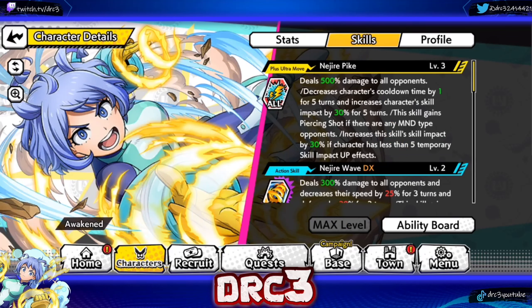Her plus ultra move is an attack-all, and I think this might genuinely be one of the strongest plus ultras in the game. Najire Pike deals 500 damage to all opponents, decreases character's cooldown time by one for five turns, and increases character skill impact by 30 for five turns. This skill gains piercing shots if there are any mind-type opponents - it pierces all opponents as long as there's any mind-type opponent on the team, which I've confirmed in my testing. It also increases this skill's impact by 30 if the character has less than five temporary skill-up effects.